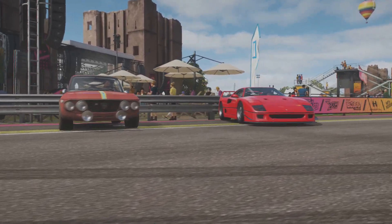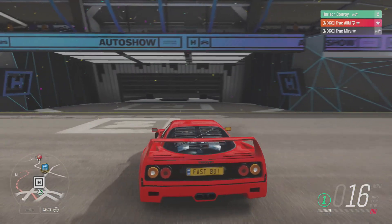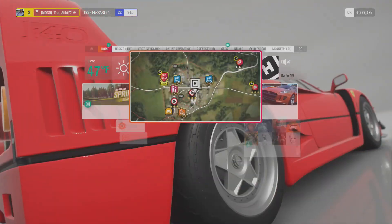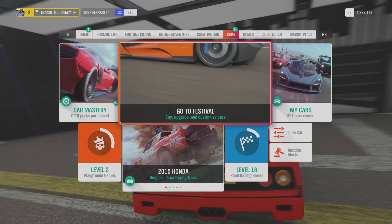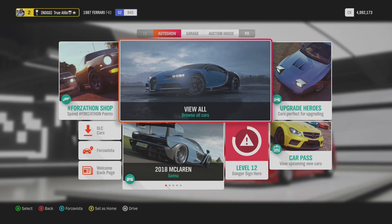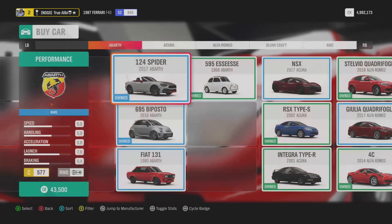With that being said, let's head into the auto show, filter out all the different other cars, then the Super GT cars. Buy a Super GT car, leave it stock, pick a stock paint job, and let's get to the challenges.